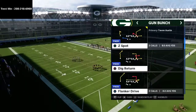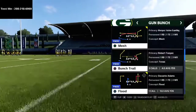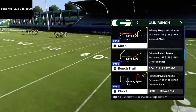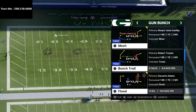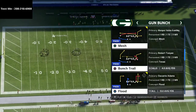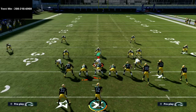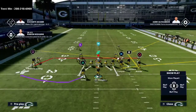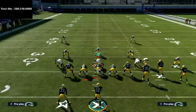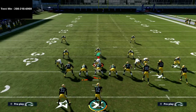I've actually rediscovered the power of this mesh play — this was one of my favorites back in Madden 12 and 13, and I think it is really one of the best plays in the game right now. Mesh from the Gun Bunch is found in the New York Jets playbook. The setup is really simple: all we're gonna do is take Devante Adams, the R1 receiver, and put him on a fade.